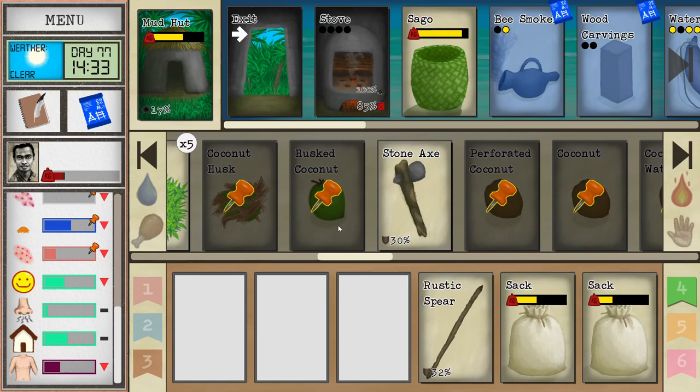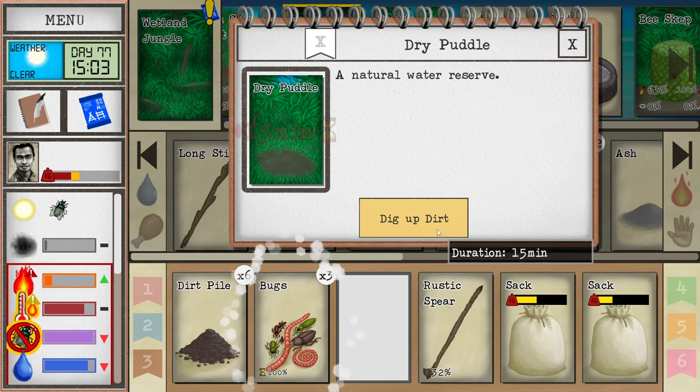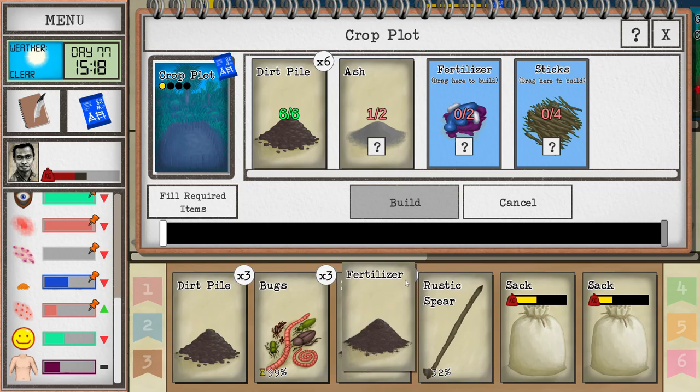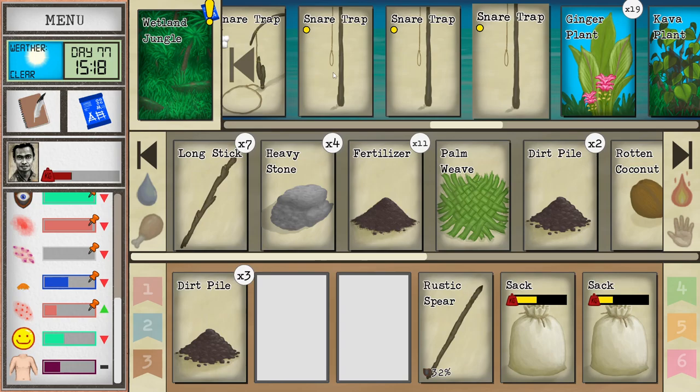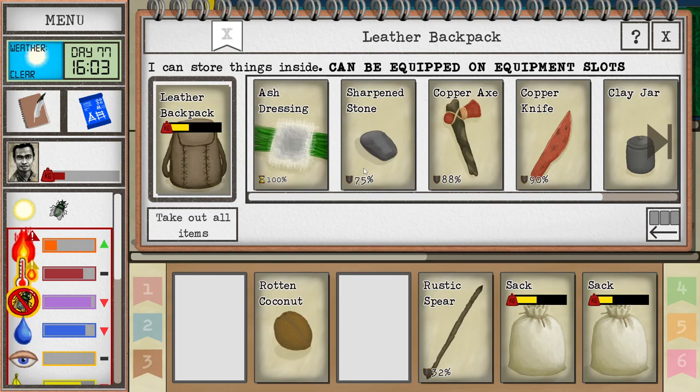Let's go and grab some chilies and we're going to plant them. Actually, let's prepare the plantations first — always prepare first. Let's dig — we also get some worms in here. How's the bug bites? They are going up a bit slower than they usually would, so that's good. We'll do another crop plot. Bugs — let's put the bugs in here.